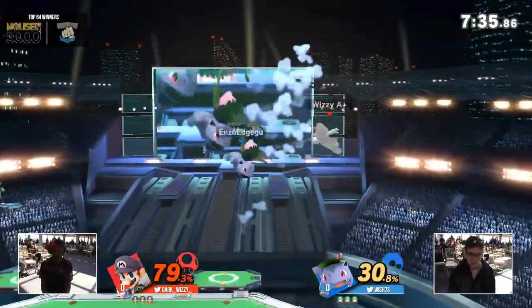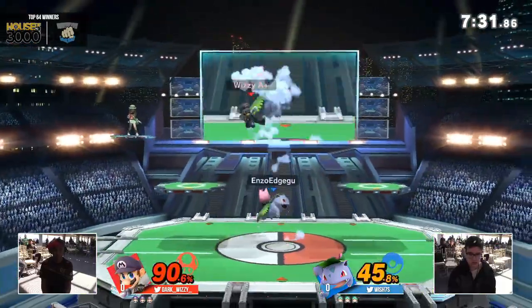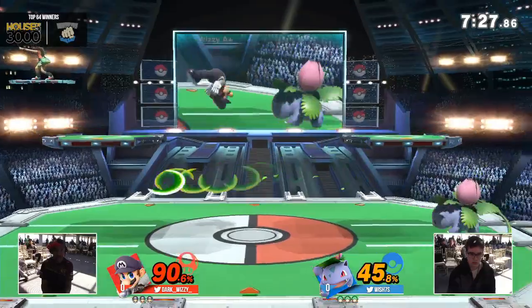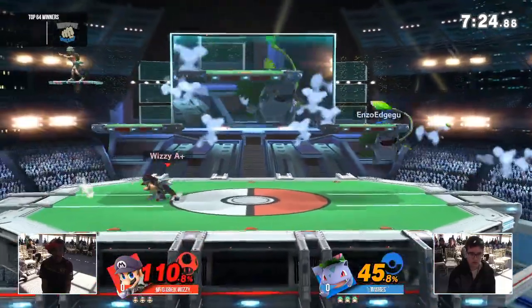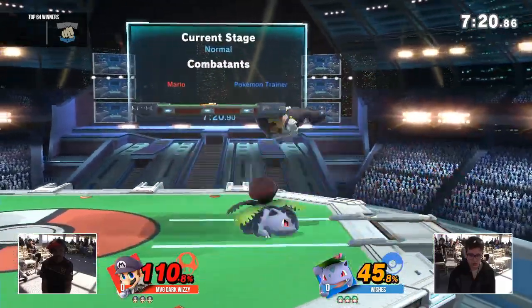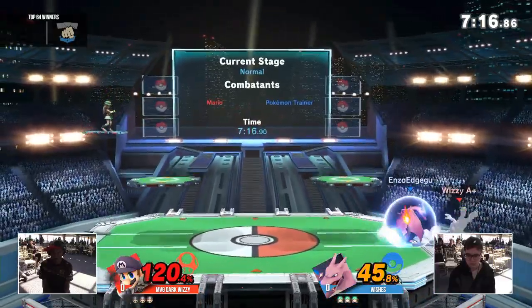The wall is out. The up airs are coming. Able to air dodge that — confirmed though with the Vine Whip. It's going to be tough. This is really already not looking good as a start for Dark Wizzy. But it's still early in the match to see what adaptation he's able to make. Good Cape — Cape through the Razor Leaf wall.